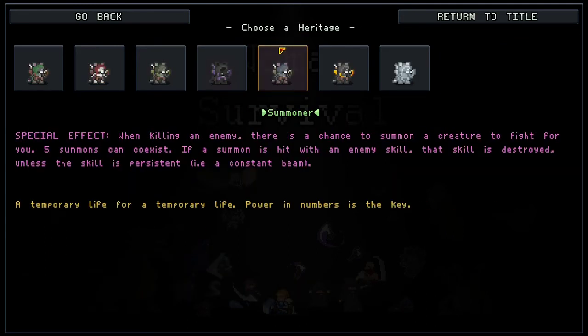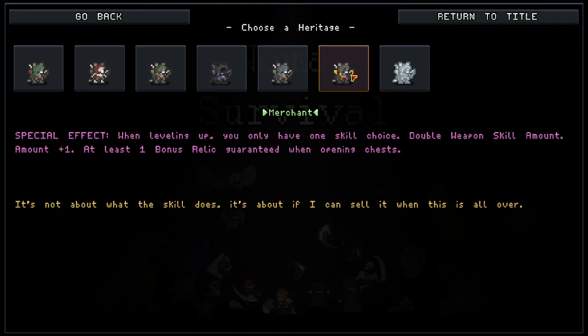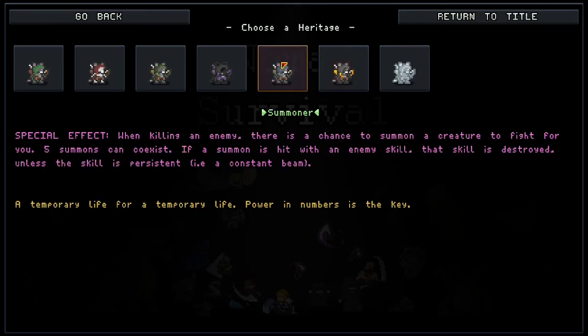In regards to which heritage to choose: the Statue is kind of whatever — I don't know why you would ever pick this, especially with the Rat Folk Archer. It's probably the worst combination. The Merchant is kind of the same thing; the Rat Folk Archer isn't really strong enough to stand on its own with its weapon skill, so the Merchant really forces you into just going with whatever shows up. The Summoner, same as always — if you're having issues with projectiles or boss skills, the Summoner is a great choice as the summons are able to actually destroy those abilities.